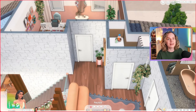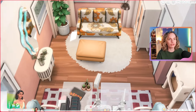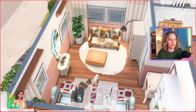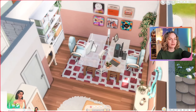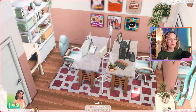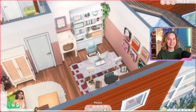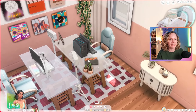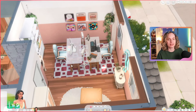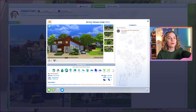The office space is fun and colorful — a retro loveseat for lounging, double desks imagined as sit-stand desks. My side has the streaming computer, lights, and cute backdrop; my boyfriend's side has his gaming computer. I love the colors and vibes in this space. That's basically it for this build — a retro dream home.